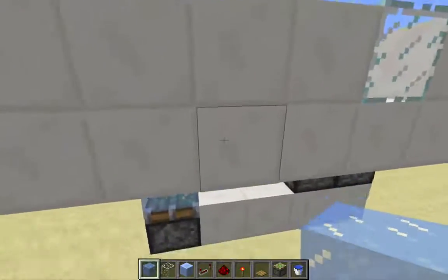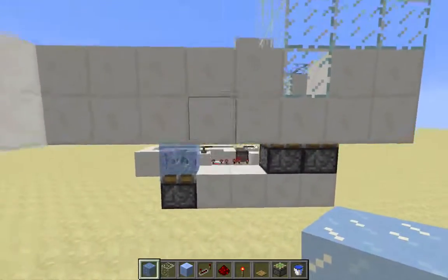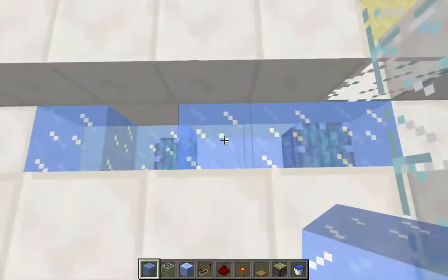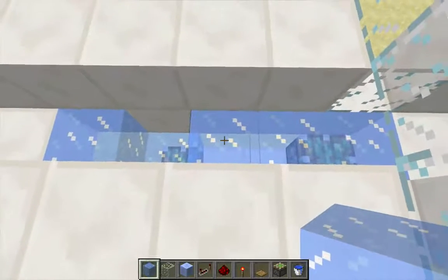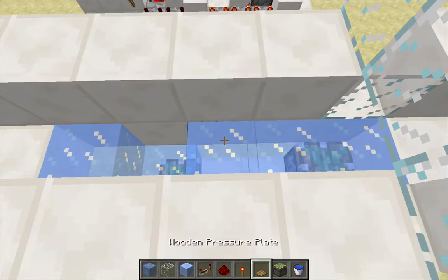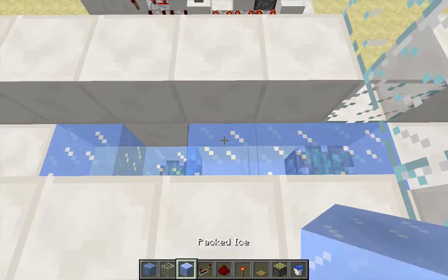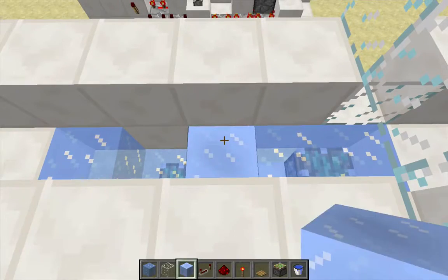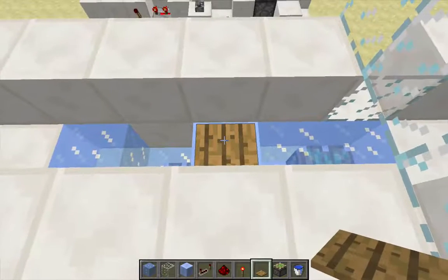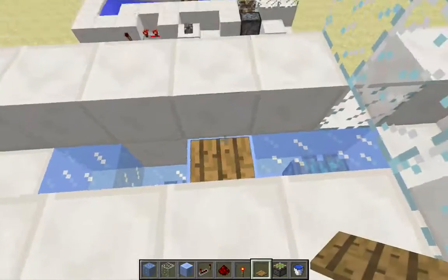Because these pistons are not going to be continuously running on a clock, I need a way to detect the items as they're going across, and I can do that with a pressure plate. So I'm going to put a pressure plate right here. However, you can't put a pressure plate onto regular ice because it doesn't have an opaque surface, so you have to use packed ice instead. The pressure plate is not going to stop items sliding across because it's a partially high block, so it has the same slipperiness as the block underneath, and the packed ice is slippery.